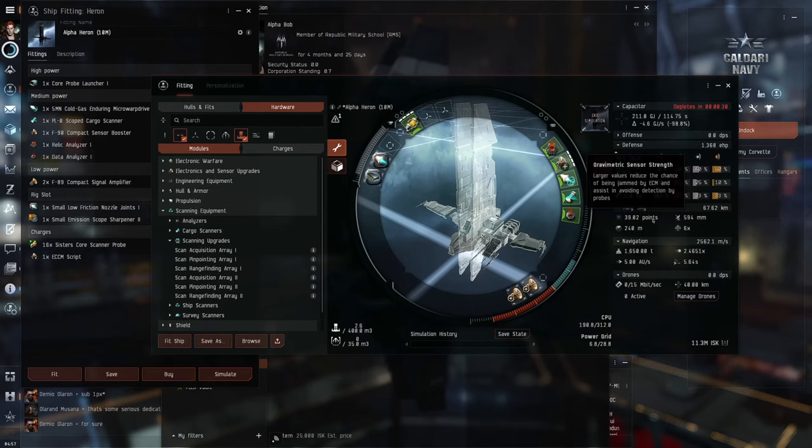This will make your ship invisible to combat probes. I have done some testing, which I will share in a later video, and I found out that a Heron with 35 points of sensor strength could not be scanned down.